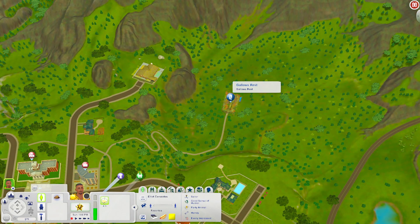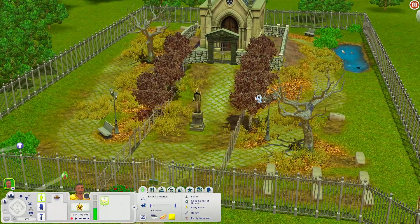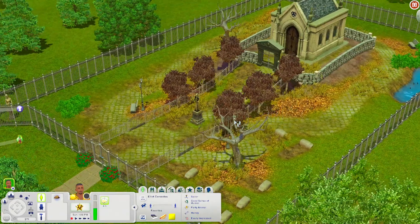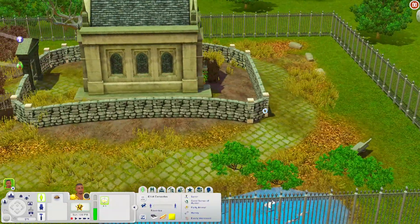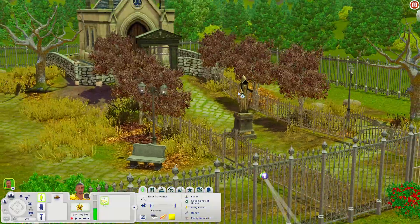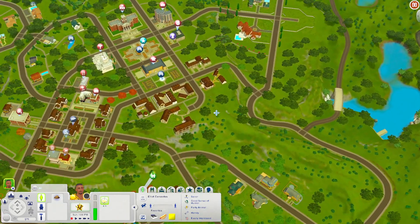We're down here at the Gallows Rest, which is a graveyard lot. It looks very spooky — I love the dead trees. You have lots of space to add your own graves. There's a mausoleum, a pond where you can fish, a park bench, and a death flower growing behind the mausoleum. There's even a scary grim reaper statue and another place to sit. I like the vibe here. That covers all of the community lots in this world.